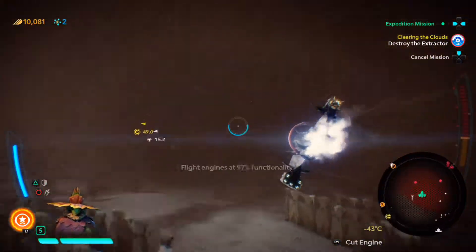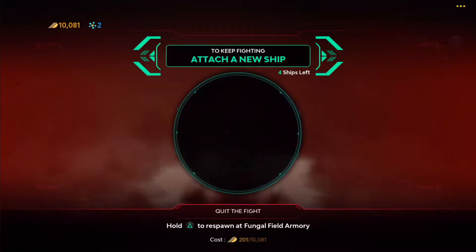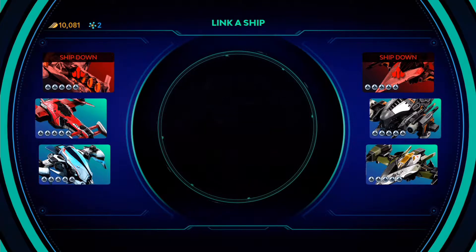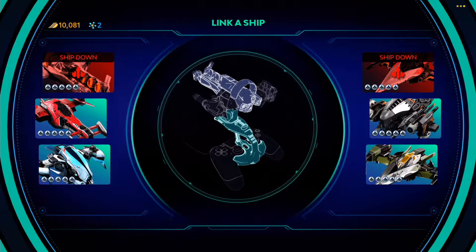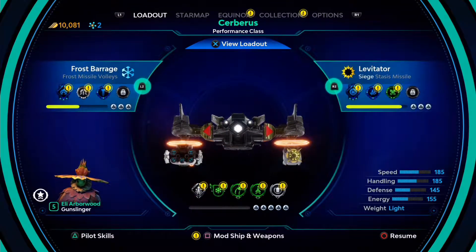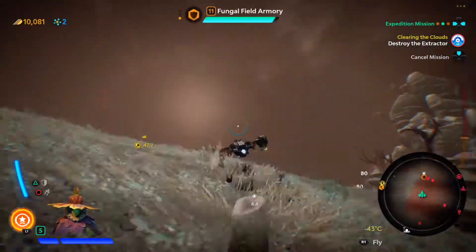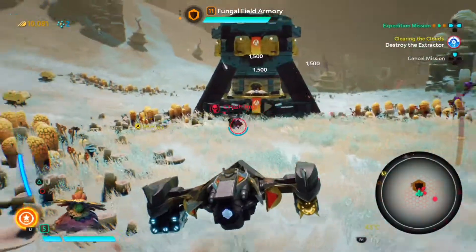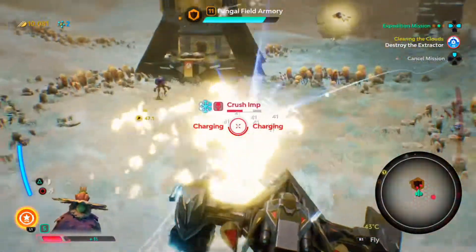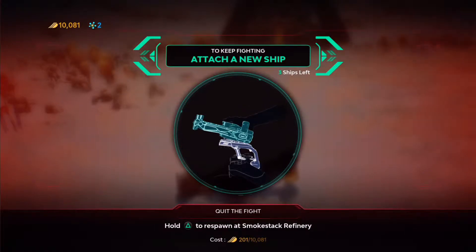Now my main target's over here. Warning — atmospheric corruption detected, flight engines are affected. What the hell hit me? Some sort of purple mission shot me out of the sky. Two ships down — that's kind of crappy. I haven't even reached the extractor yet and I'm already out. My base is also under attack. If they keep destroying my buildings, I'll never gain ground here.